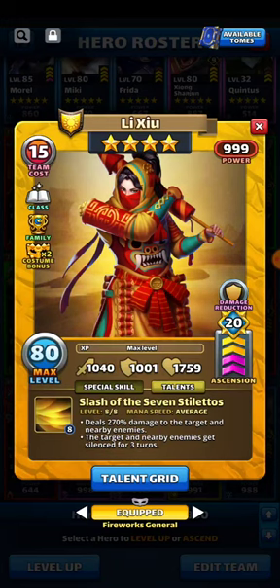I mainly use this hero in rush wars. I've got multiple copies but only one leveled up. Most people have at least three or four copies leveled up. Her ability, Slash of the Seven Stilettos, deals 270 damage to the target and nearby enemies, and then silences them for three turns. That's the big one, especially in rush — you silence all these heroes and just shut them down.